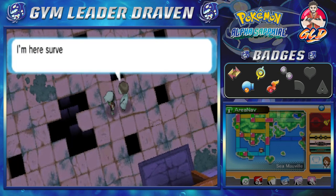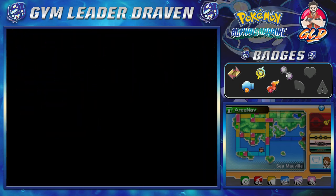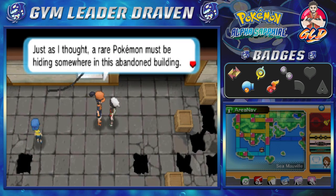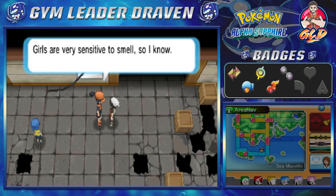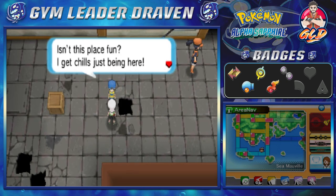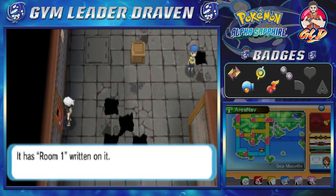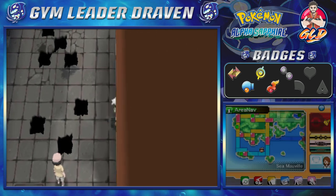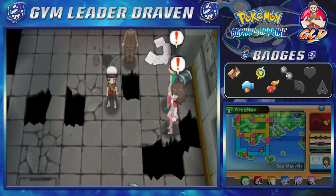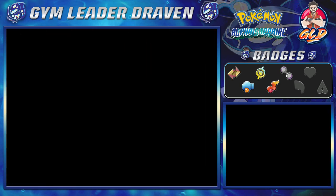Let's talk to this guy — he's surveying Sea Mawville at the request of Captain Stern. One NPC says 'just as I thought, your rare Pokemon must be hiding somewhere in this abandoned building.' A kid says the place gives him chills and there are rumors about an awesome Pokemon living here — which is true, you'll find out later. Some doors are closed for the time being. We found a trainer while looking for treasure.